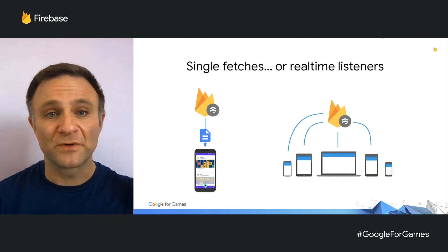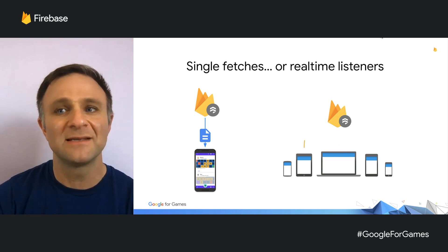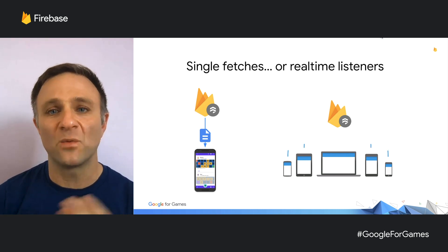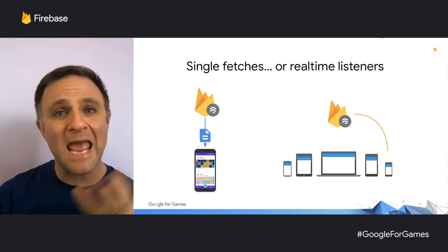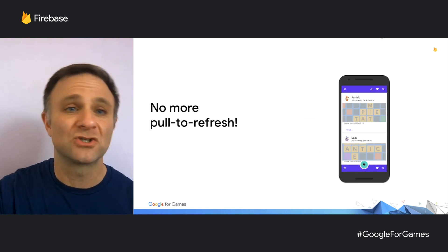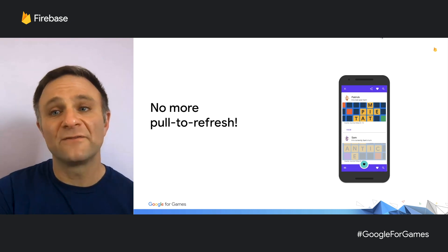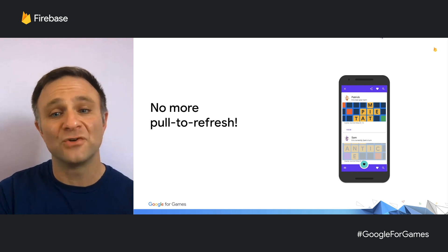Cloud Firestore supports simple one-time fetches of your data, which is probably what you're used to from a traditional database. But you can also add real-time listeners so your client gets notified right away when a value in a document changes. You simply tell the library you want to listen to the results of a query, and Cloud Firestore sends updates when values change — no pull-to-refresh nonsense. Your new data just appears as soon as it's available, which is great for multiplayer games when you want your game state updated after a user takes their turn.